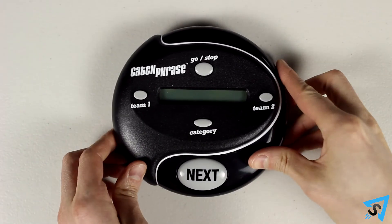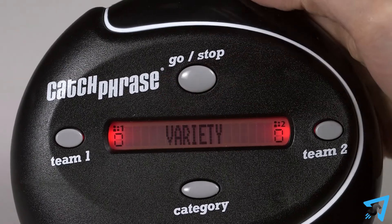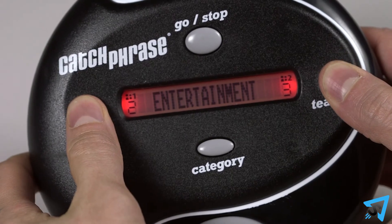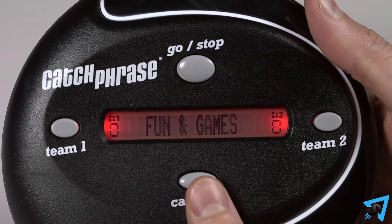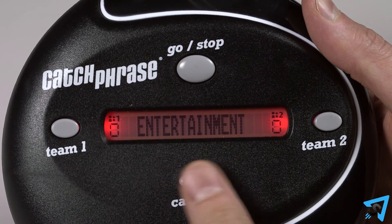Give the Catchphrase game unit to that player. Wake up the game by pressing the start-stop button. Reset the score to zero by pressing and holding down the team one score and team two score simultaneously until the score is clear. Pick a category by pressing the category button repeatedly until you find one that you want. The category cannot change while the timer is going.